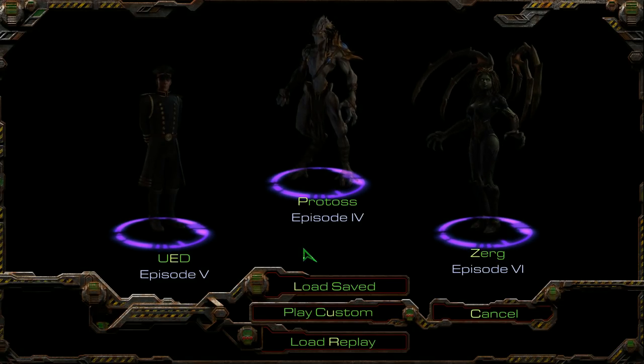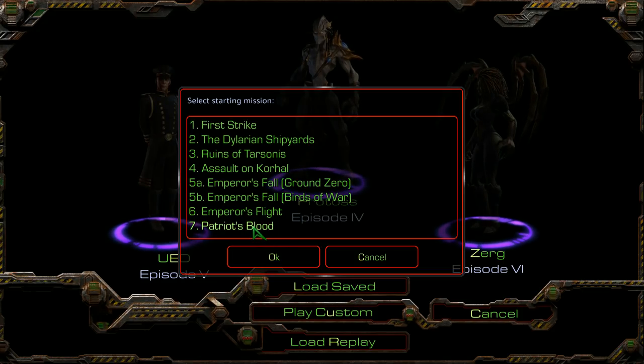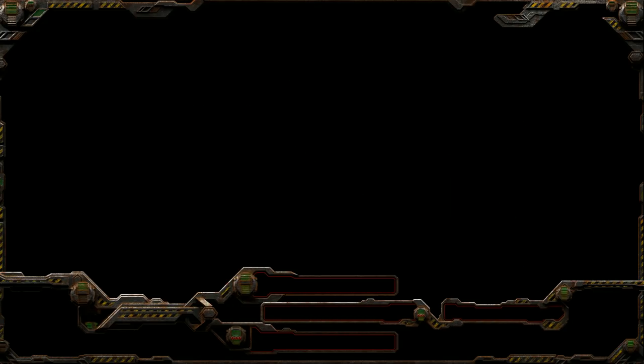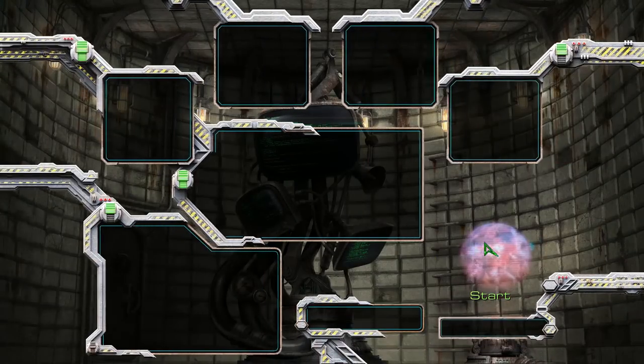Hey everybody, Jay Barino here, welcome back. Playing some more UED AIP, heading into Patriot's Blood this time. I don't think this map has been changed in any substantial way, though I guess it's fundamentally different because we have the UED instead of the normal Terran faction. So let's get into it, and hope we don't lose too many Marines at the beginning.